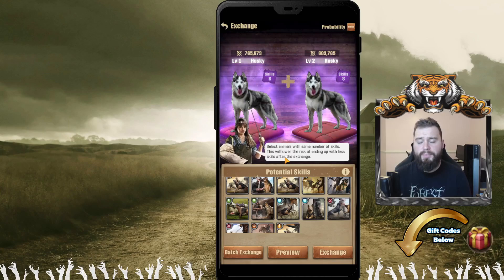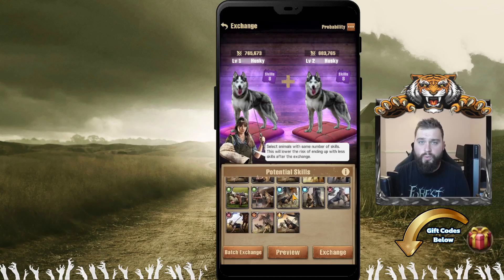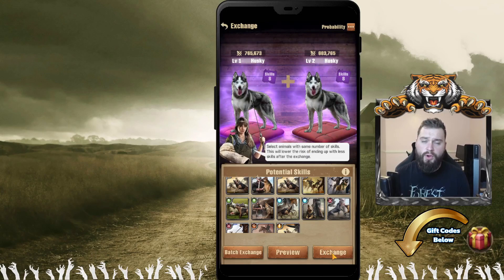Click on our exchange. You'll notice I've selected two animals with eight skills. This is not required, but it is recommended so that your skill of the main dog does not decrease when exchanging. If you look at this, you'll notice that all the boxes are filled up. This is what you want when you're looking to maximize the potential of getting a higher skilled dog.